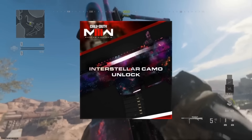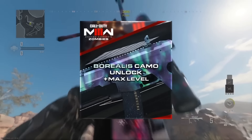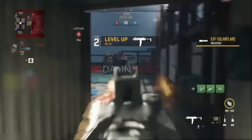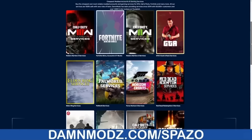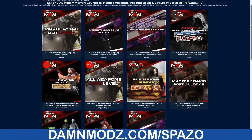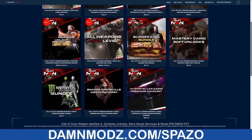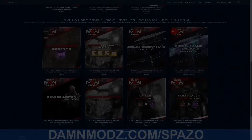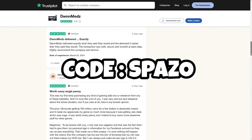They Have Mods for sponsoring this video. They are an awesome Call of Duty service company. They go in, unlock all the camos for you, all the zombie schematics. They have a ton of pre-made accounts. They also give you the opportunity to go into bot lobbies to unlock a ton of stuff yourself. They have a ton of services for all types of games, and their Trustpilot reviews are awesome — every single one is a great review. This is probably the best company out there for services. Make sure you guys use code SPAZO to save money.